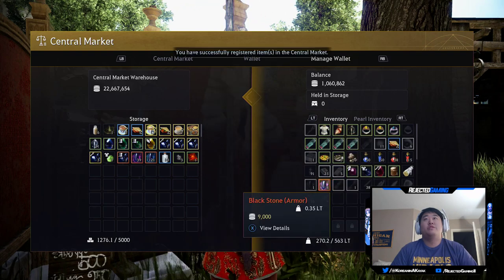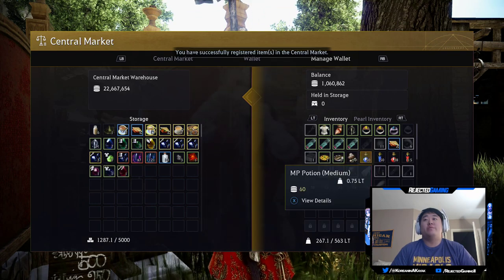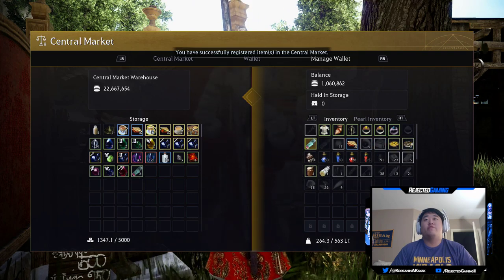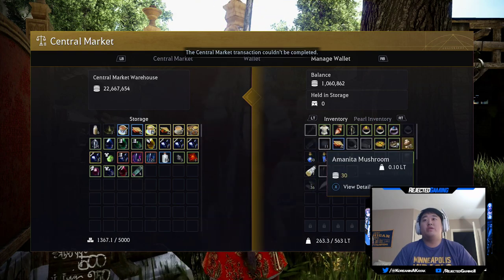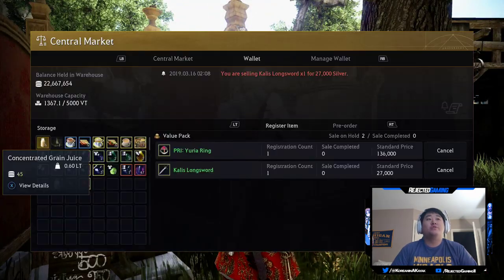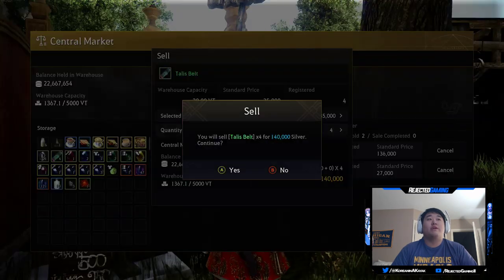We can put our black stones in there to save inventory space - I want to just send those to the market. I really want to send all of this stuff because we can list it all. Let's go ahead and list those items - the Laws of Kelpheon. We have four of those, let's list them for 35,000.